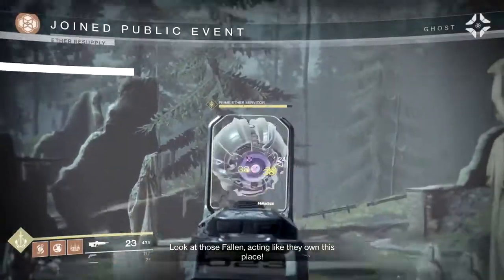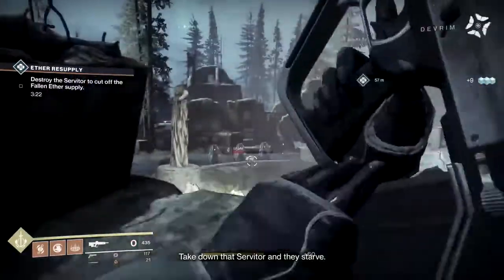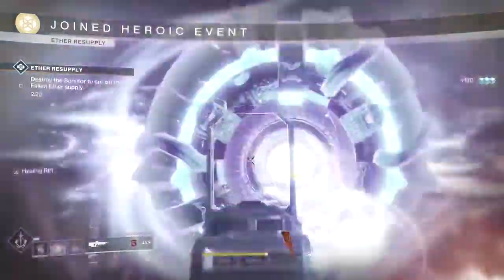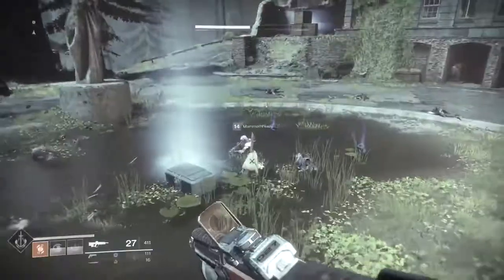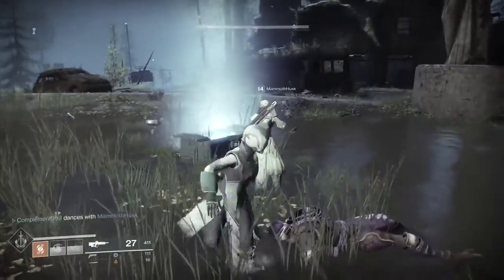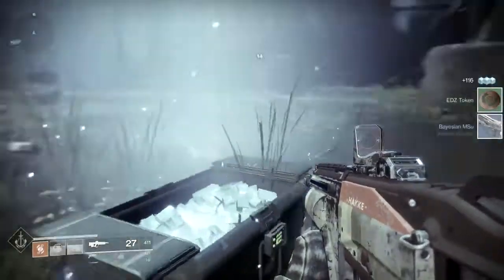Public events can now be activated manually and you do not have to wait for them to spawn anymore. They are much more difficult and each one has a heroic modifier that activates when you complete a secret mechanic. This will spawn more enemies and possibly some mini-bosses, but it will reward you with extra loot. Here is a great look at the public event heroic version rewards — look at them sick dance moves. Let's see what he gets.